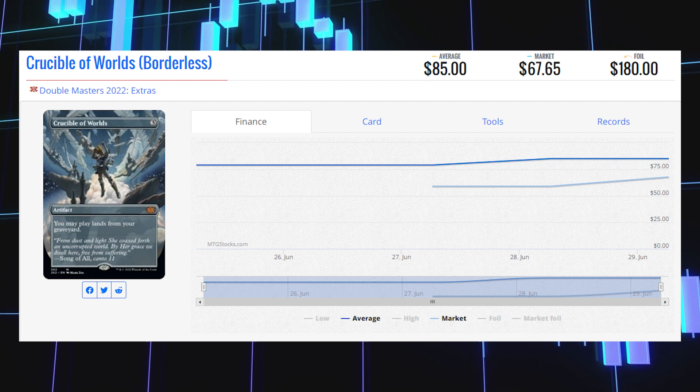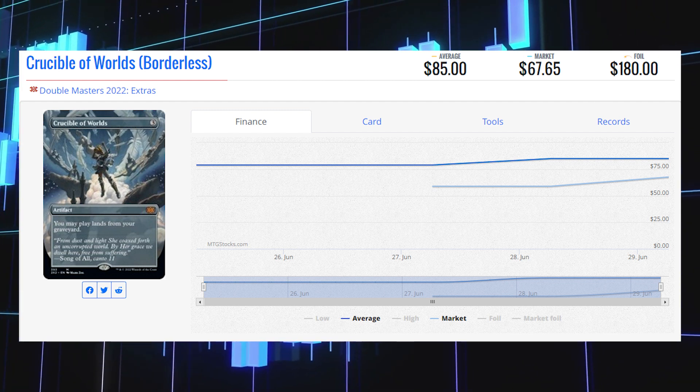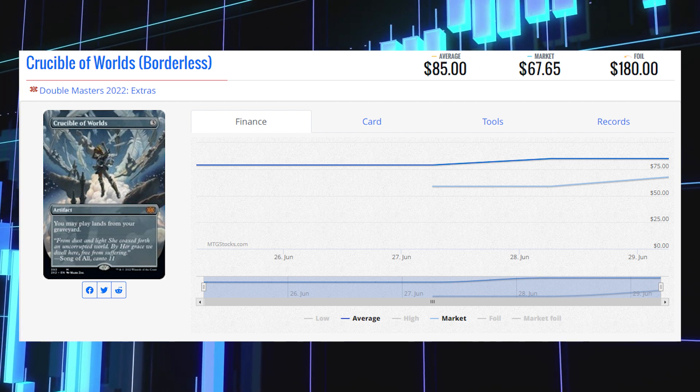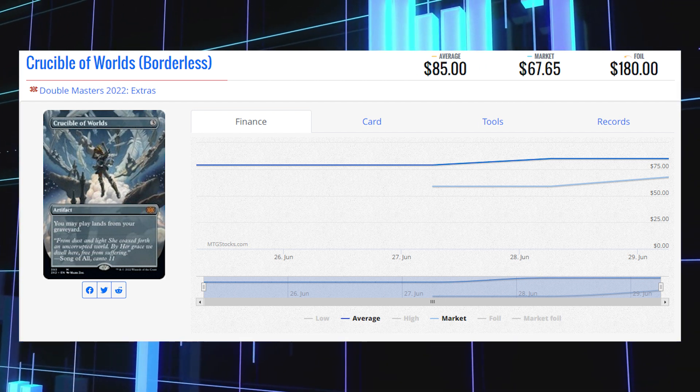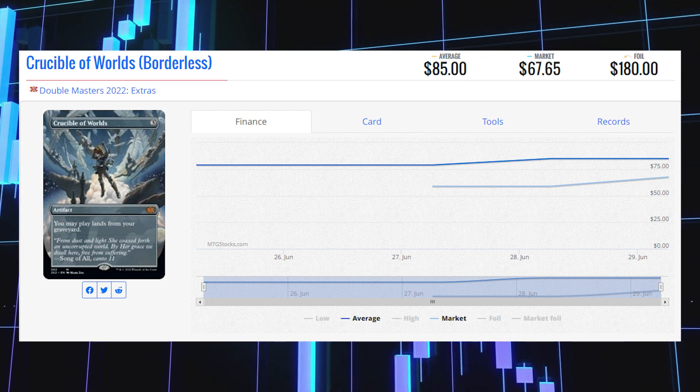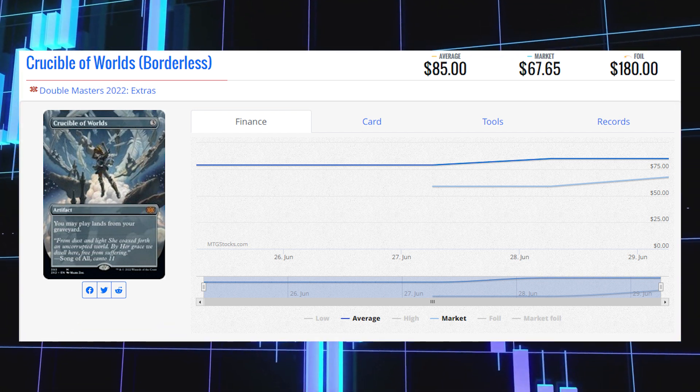The next card on our list today is Crucible of Worlds. This is another Mythic borderless card, sitting at $67.65 for its market price at the moment. Its average price is $85, with its average foil price sitting at a whopping $180.